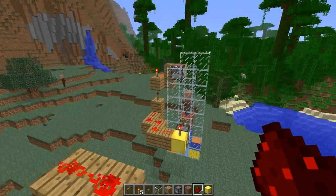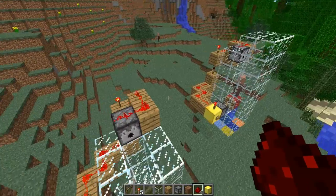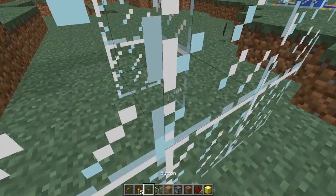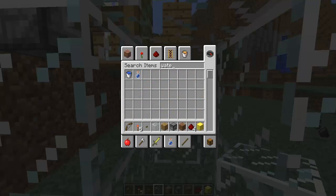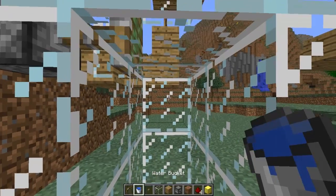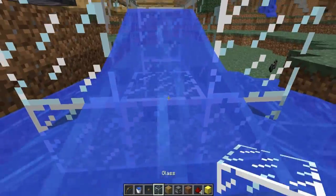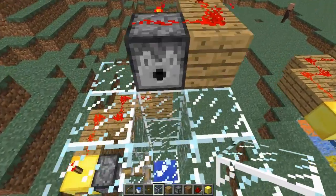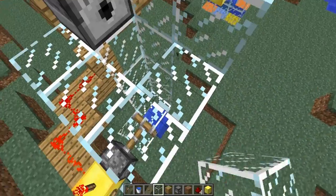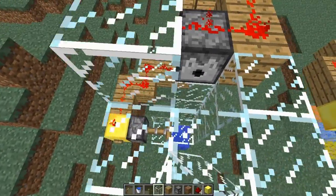Shift right-click and — as you heard — that just activated the dispenser. I need to break in here, grab a water bucket, and place that there so that the villagers can drown. Now that that's done, you can just build that up and then another one.